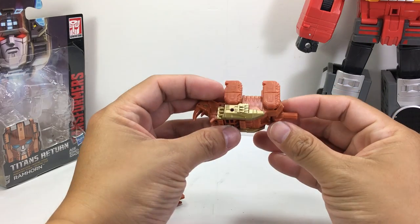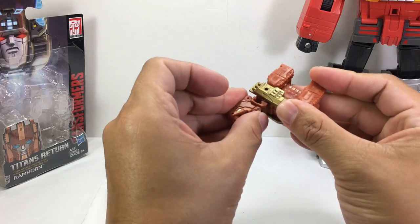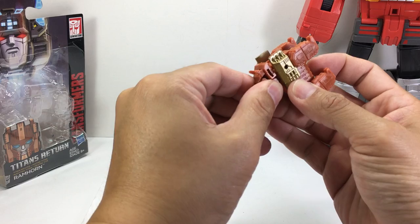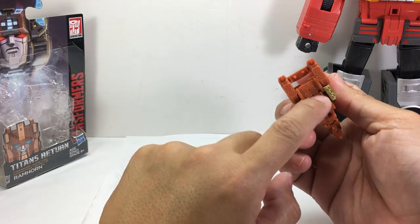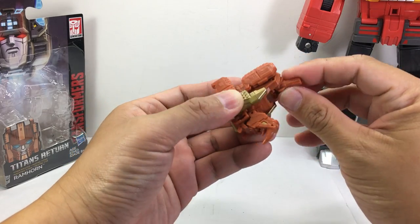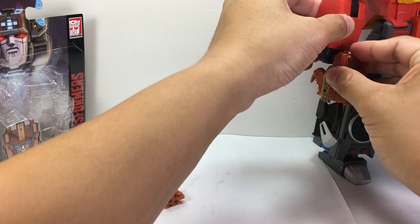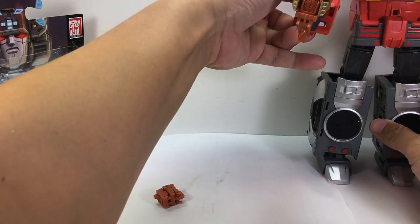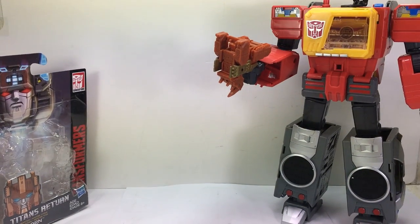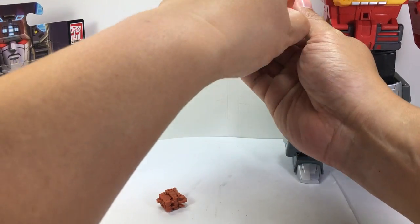This one also transforms as a weapon — as a gun. The way you do that is you rotate the head, and then it looks like the Robotech missile launchers or missile bays. You fold that and that, and it's a gun — a weapon of sorts — which will fit in any 5mm peg. Blaster seems to be the logical choice. Not bad looking, kind of funny looking, but not bad.